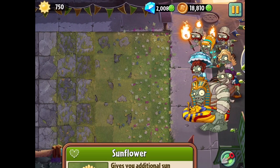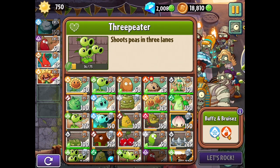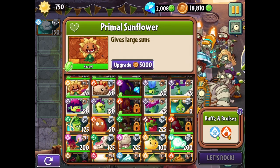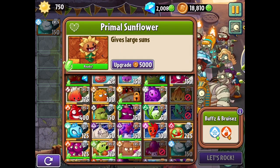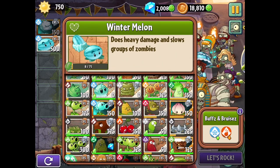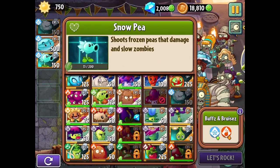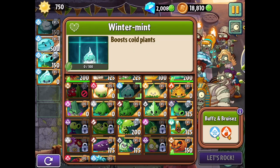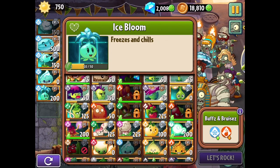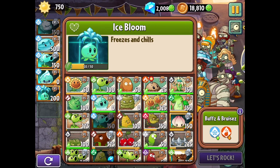Depending on what zombies are given to us, we'll see. I need to scroll through and find all of the frosty cold plants and evaluate what I might want to keep. I definitely want to do the Wintermint and the Icebloom — sort of work with that a little bit. Something different to keep in mind this time: Sunflowers are actually allowed.